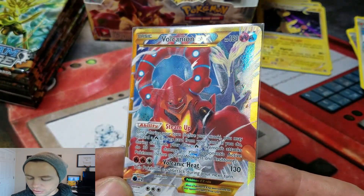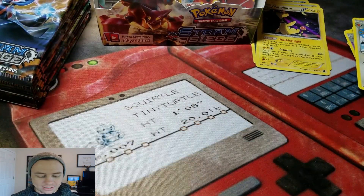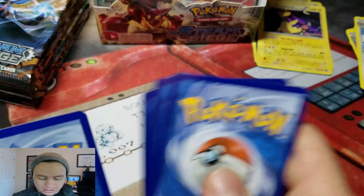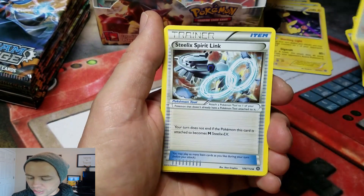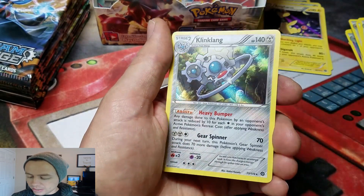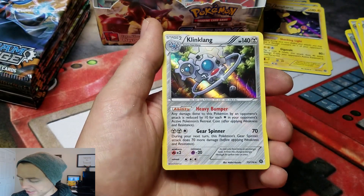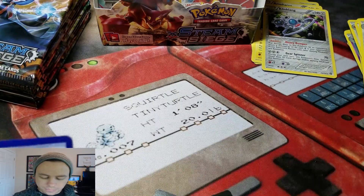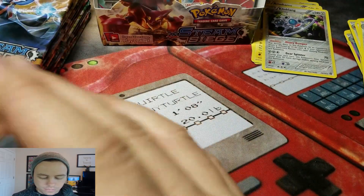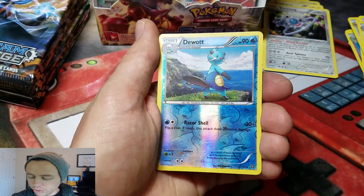Very nice. Wow, that's awesome. So I'm getting a Secret Rare Volcanion, and Hollow Rares that are holographic all the way through. Next packs: a Nosepass and Klinklang — that one's hollow all the way through too. Special Charge, Nidorina Reverse, and a Galvantula.